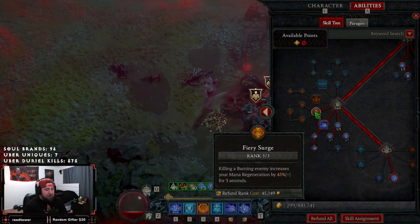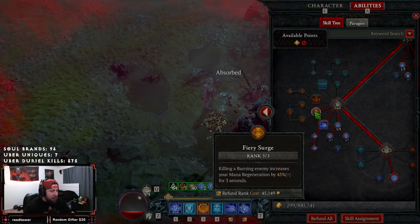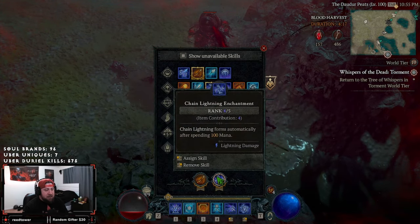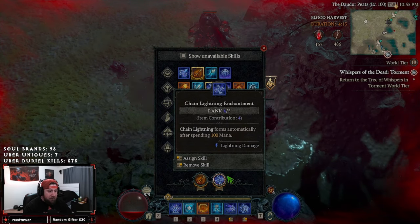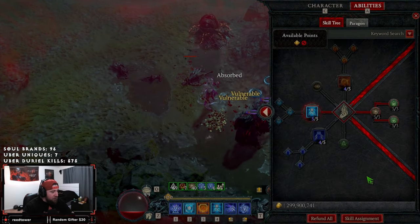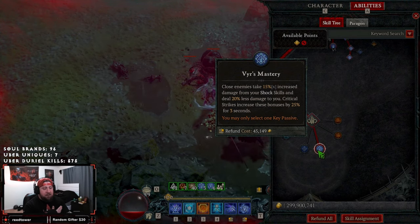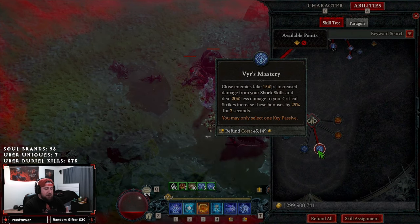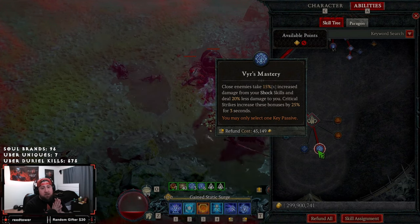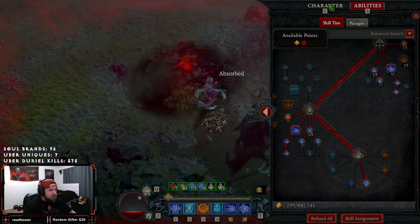Our key passive is Fiery Surge — when we kill a burned enemy, mana regeneration increases by 45%, and because Firebolt is in our enchantment slot, everything is always going to be burning. Our second enchantment slot is Chain Lightning: after spending 100 mana we shoot off a Chain Lightning, and with our gear we'll have maximum mana. Our very last passive is Vyr's Mastery. I've still been testing this and I believe we're still getting the damage but not yet the damage reduction aspect of it — I really hope that gets fixed before Zir. Either way we're rocking the Vyr's gear piece and will still have incredible damage reduction.